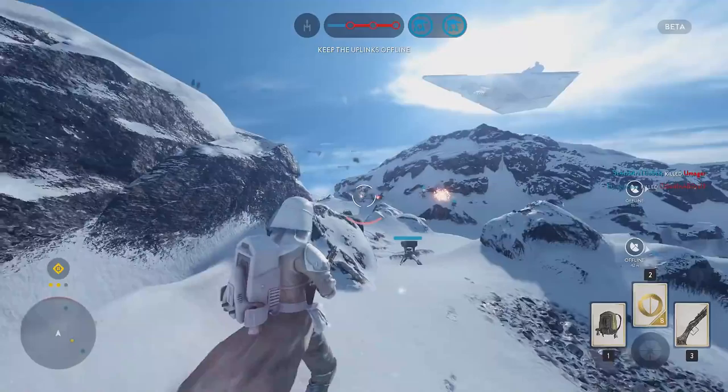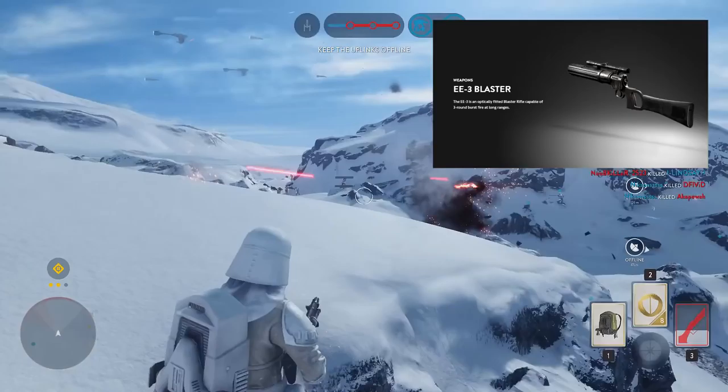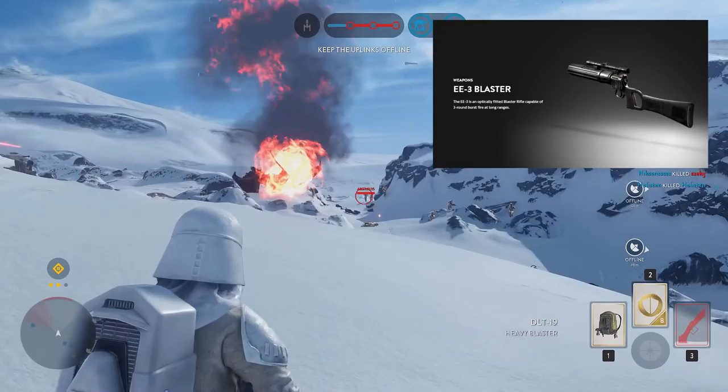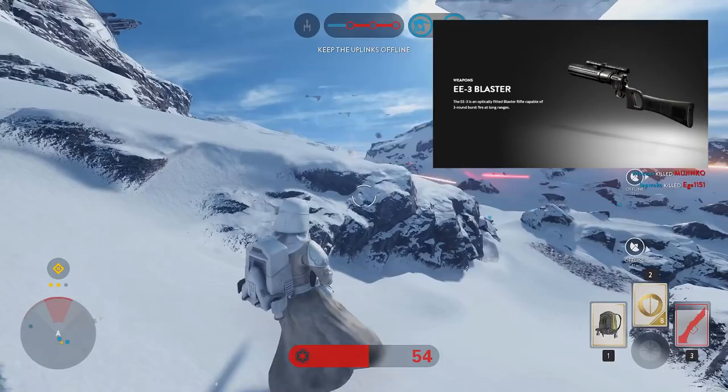Moving swiftly on to some more interesting weapons, which will no doubt be unlocked the more you play the game. First up we have the EE3 Blaster, which is perhaps most famous for being Boba Fett's weapon of choice in almost every appearance he made in the films. It comes with a 3-round burst fire mode for longer range accuracy and a built-in scope, so it's probably perfect if you like to take out longer range targets.